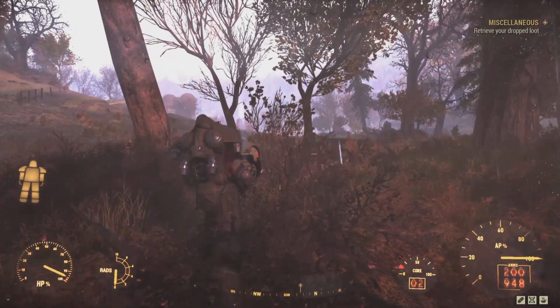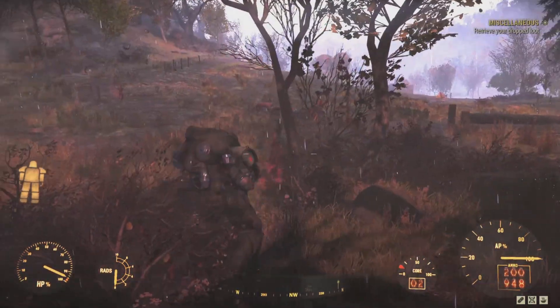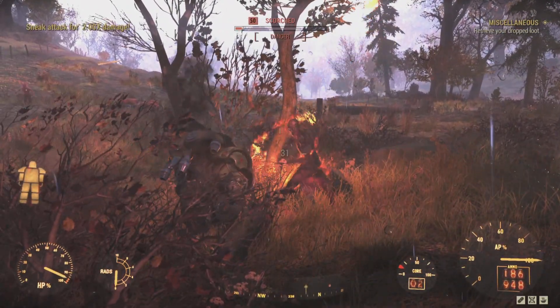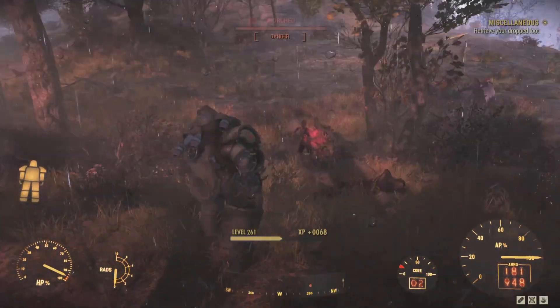On to consumables. Remember that you drop everything on your character when you die, except for the following: weapons, armor, and apparel. Do not drop those things.